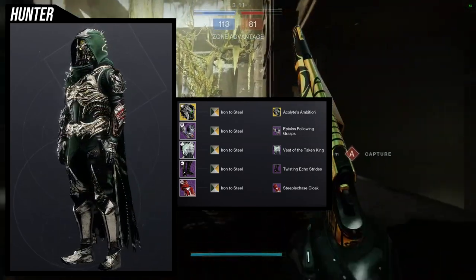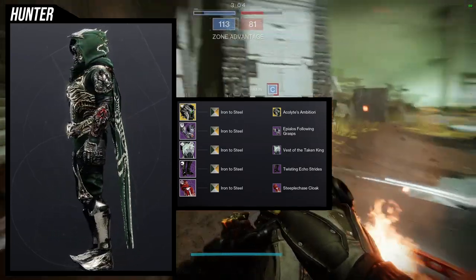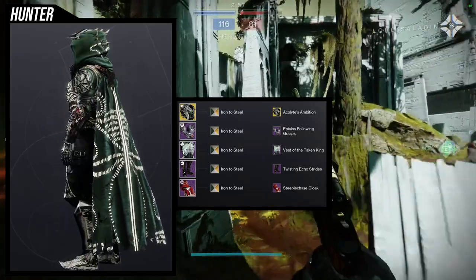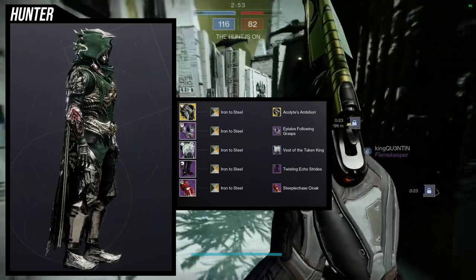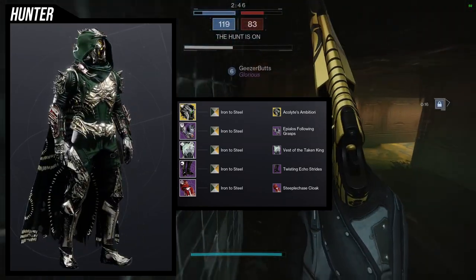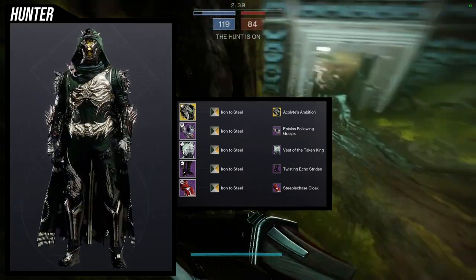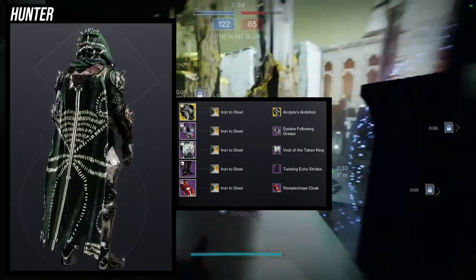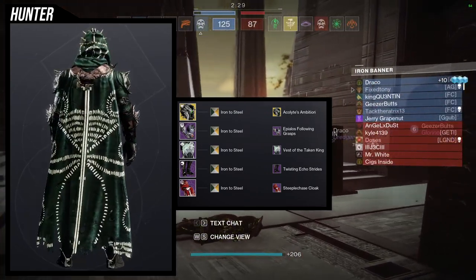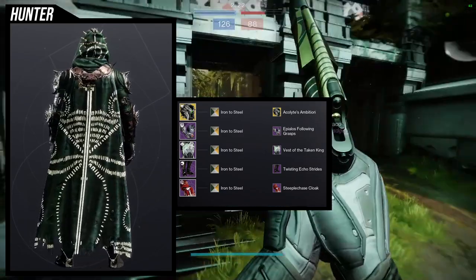For the boots, Twisty Echo Strides. I'm not the biggest fan of these boots because they're not symmetrical - if they were symmetrical, I think these would be the best boots in the game for hive-themed. I don't think we have any good hive boots, and Twisty Echo is probably going to be the best one. I did try to switch the Apilos Following arms with the boots, and I thought that was a little better. But then the arms were not symmetrical. So I would probably have the Taken King arms on this one and switch the Apilos Following arms with the boots - I think all that would be symmetrical and look really cool. But I decided to just use the boots anyway.